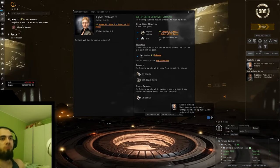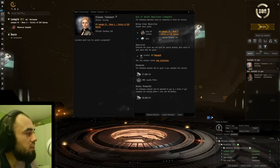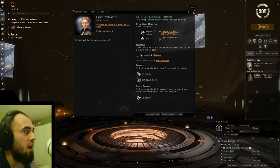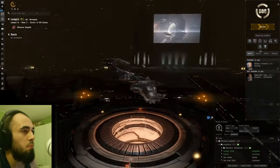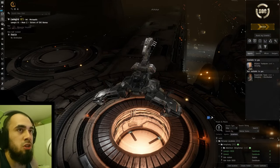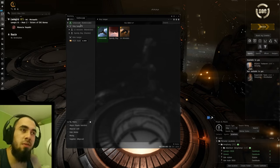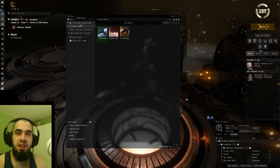Duo of Death done in just a few minutes — we were at eight minutes. We could be a bit faster if we had a higher warp speed; a lot of time was spent warping, which is one of the downsides of my Rattlesnake since I don't have any hyperspatial velocity optimizers. That's it for the Duo of Death — I hope you enjoyed, thanks for watching, and I'll catch you guys later.